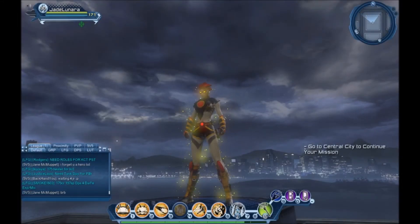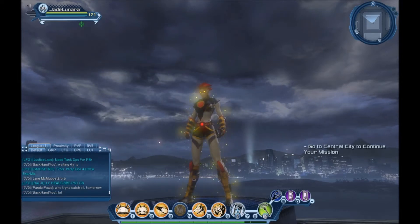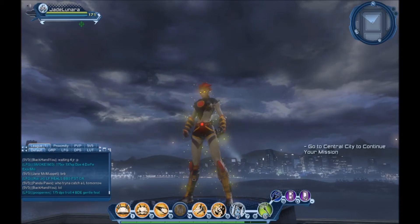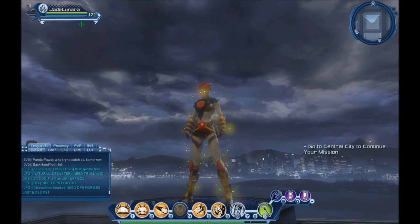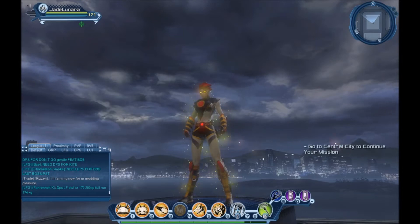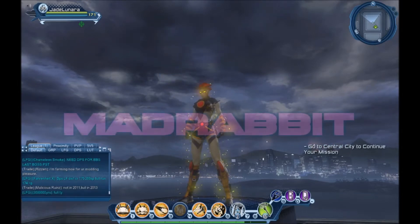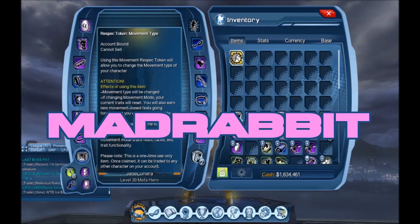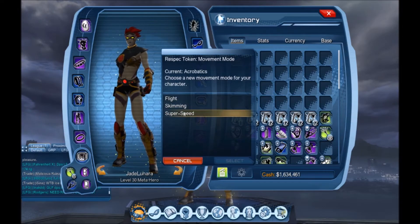Good evening everybody. So I bought a respec movement type token - right now I'm on acrobatics but I want to switch it to super speed. When you switch movement types you have to respec all your skill points, so I was going to take the opportunity to show you how I respec all my DPS skill points on my atomic character. Here we go - this is the token, just right-click on it and choose the one that you want.